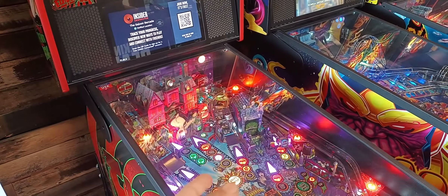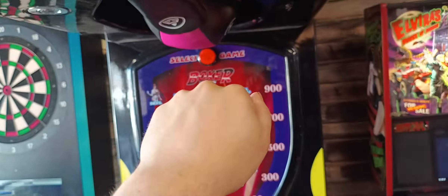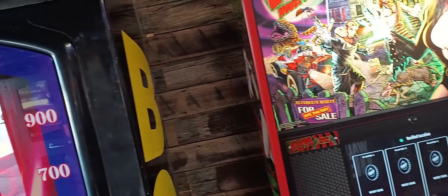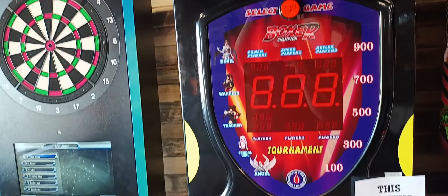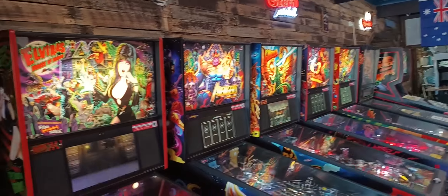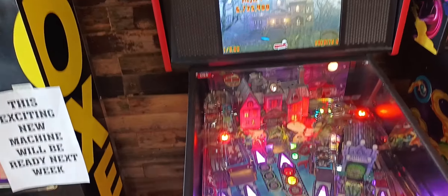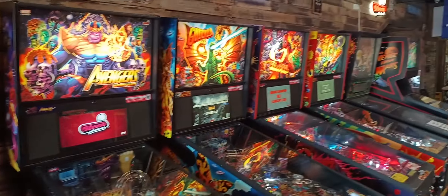I'm gonna move Elvira and put it where Deadpool is, and put Deadpool here near where the punching bag is. I know someone might say in the comments that someone might come and bang it, but there's nowhere else to put it, so it's pretty much gonna be here. Then the darts over there — see how it goes. Maybe Deadpool here and Avengers moved to where Godzilla is. I'll figure that out another day.